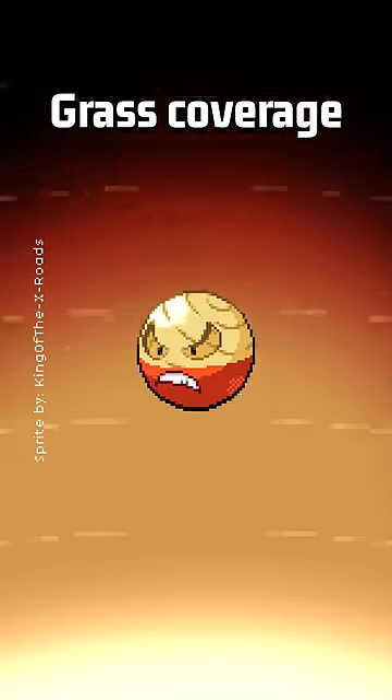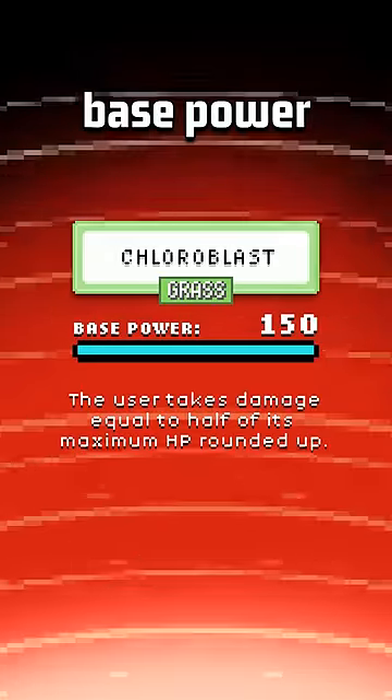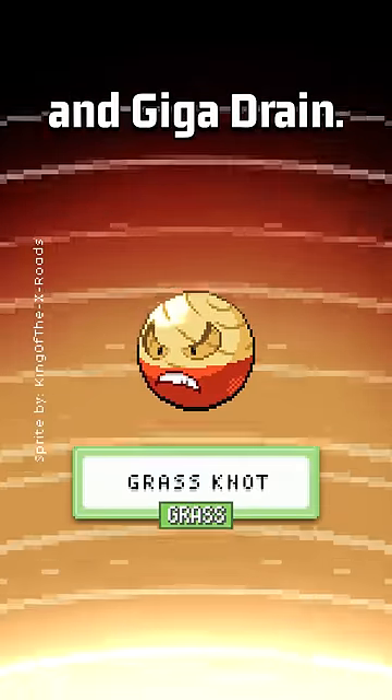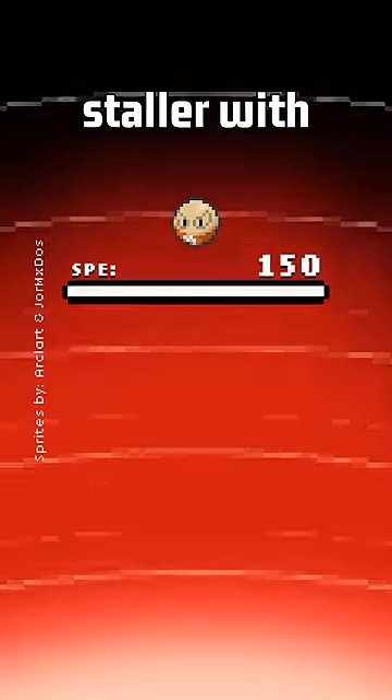It has strong grass coverage options in Chloroblast — its new signature move that's 150 base power at the cost of half its HP — as well as Energy Ball, Leaf Storm, Grass Knot, and Giga Drain. It even got Leech Seed to function as a Substitute Leech Seed staller with its high base speed.